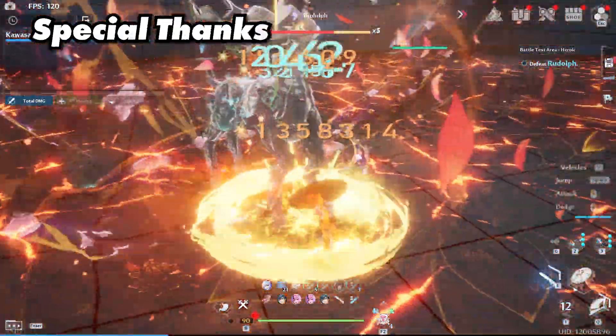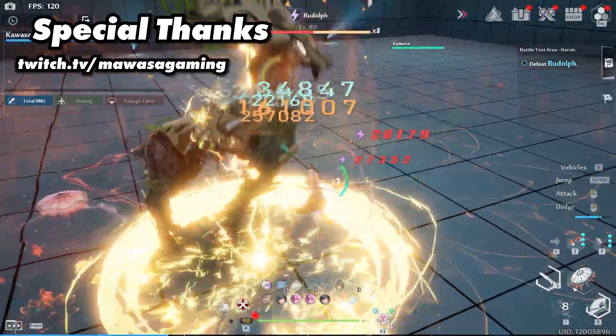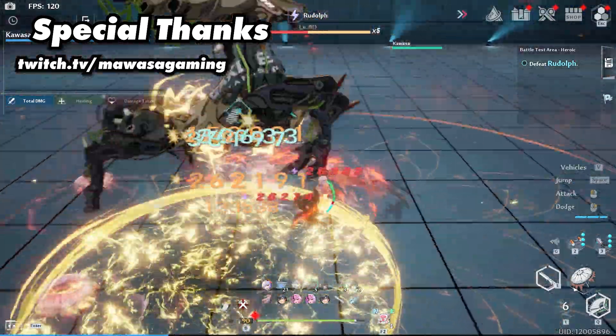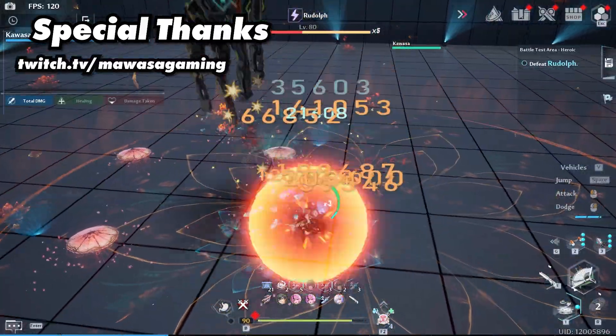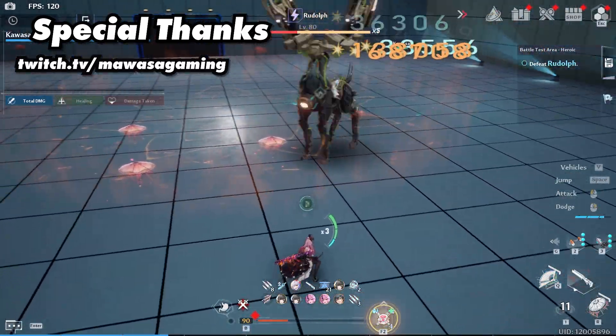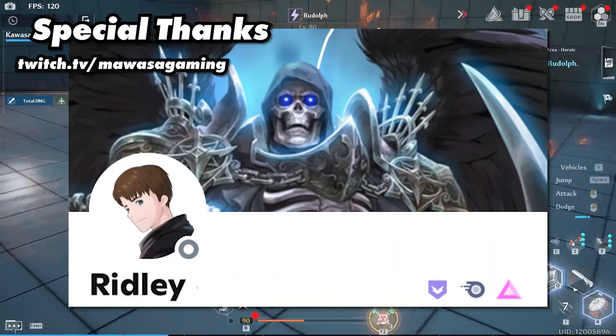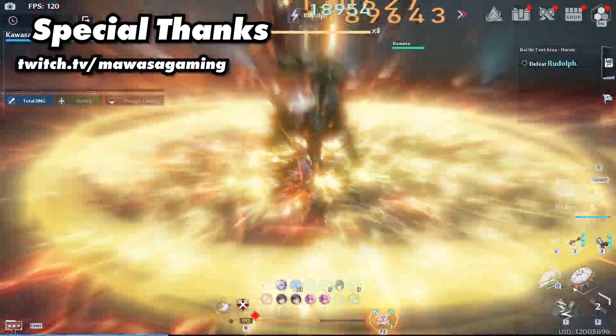I want to give a special thanks to Kawasa — you can check him out over at Twitch at Muasa Gaming — who does raids, FC, and even Void Abyss 6 carries, as long as you're on Solaris. And Kazer, my Claudia matrix expert. These two are essential when it comes to testing characters. I also want to thank Ridley, greatest Discord moderator who helps keep me on track.